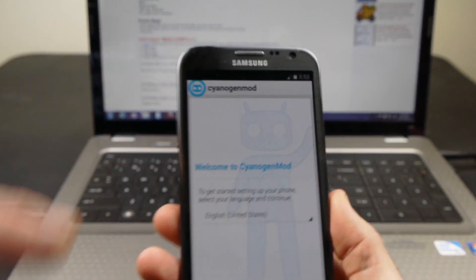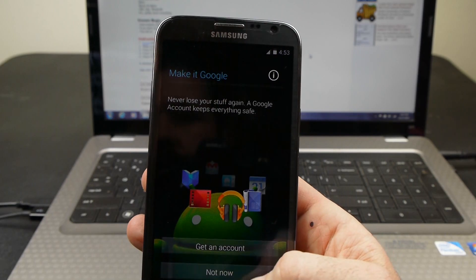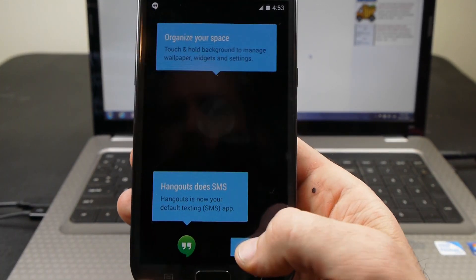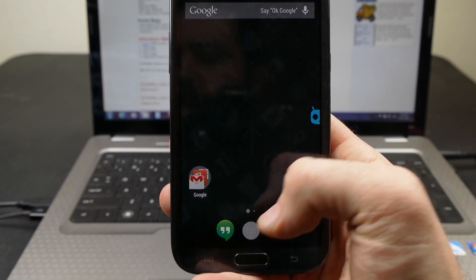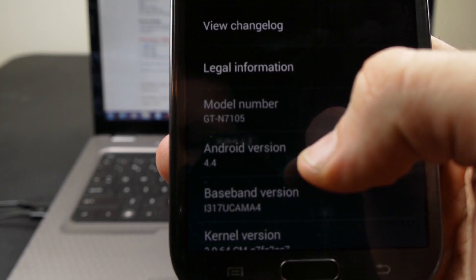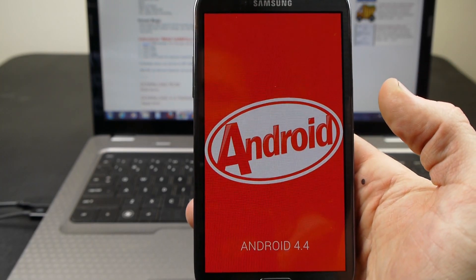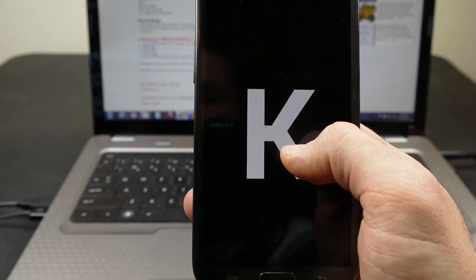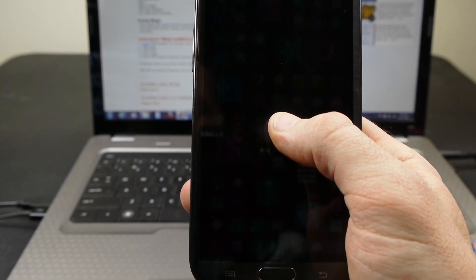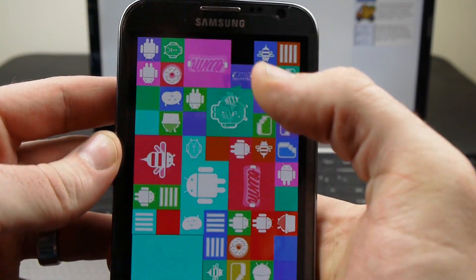It brings us into CyanogenMod. You can set up an account if you want — I'm going to skip that for now. Let me go over to Settings, About Phone — Android 4.4 KitKat. If you push and hold that, you get the KitKat Easter egg, cycling through Android version names: Gingerbread, Ice Cream Sandwich, Donut, Eclair, Honeycomb — KitKat!